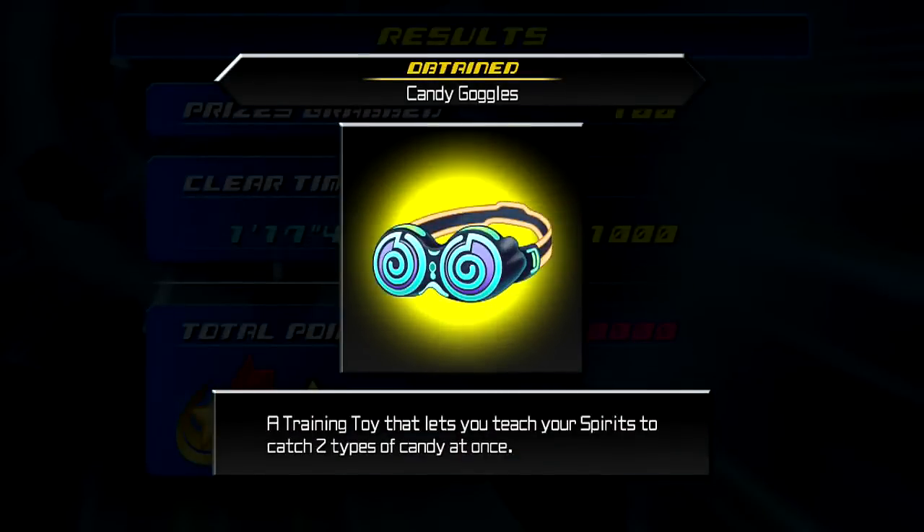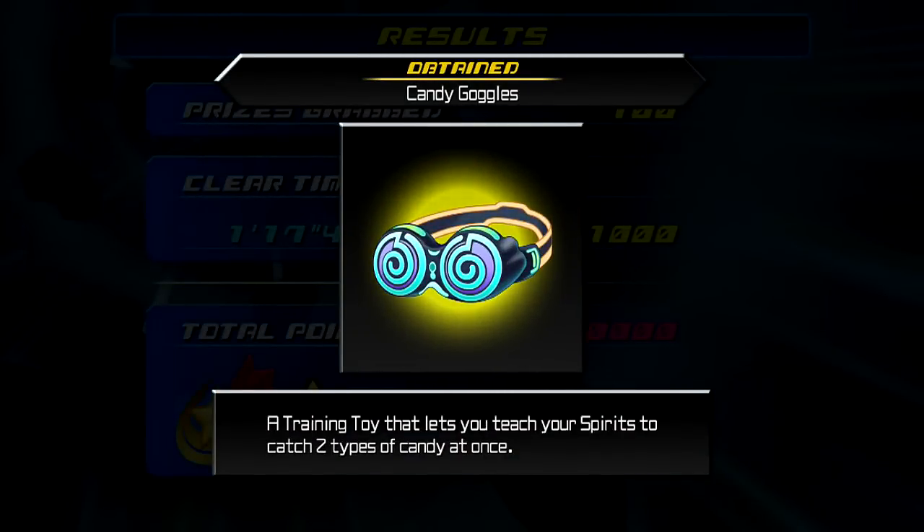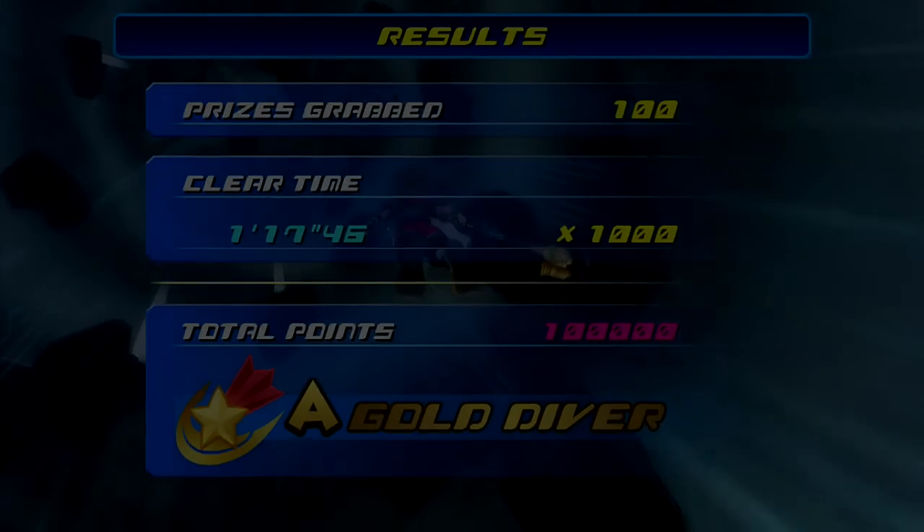Getting A-Rank gets us Candy Goggles — a training toy that lets you teach your spirits to catch two types of candy at once. Nice!